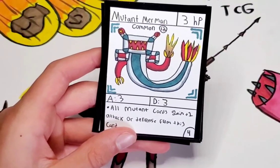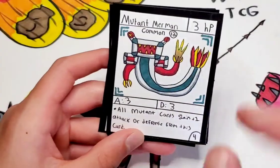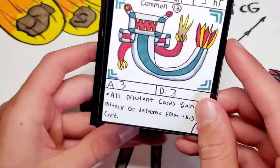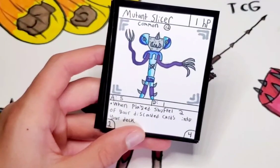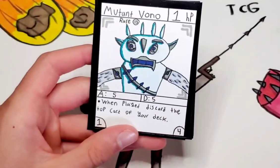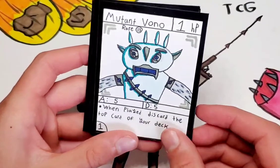Mutant Merman — 3 HP, 3 attack, 3 defense. All mutant cards in play gain 1 attack or defense from this card. So this is the mutant archetype — the main card that revolves around the archetype; you kind of need it for a mutant deck. Then we've got Mutant Slicer — 1 HP, 5 attack, 1 defense. When played, shovel 2 of your discarded cards into your deck. Next mutant card: 1 HP, 5 attack, 5 defense — when played, discard the top card of your deck.